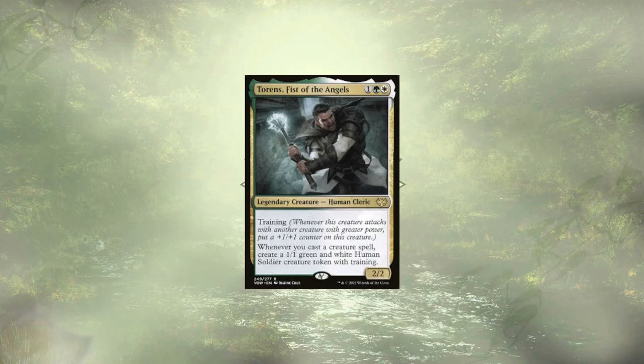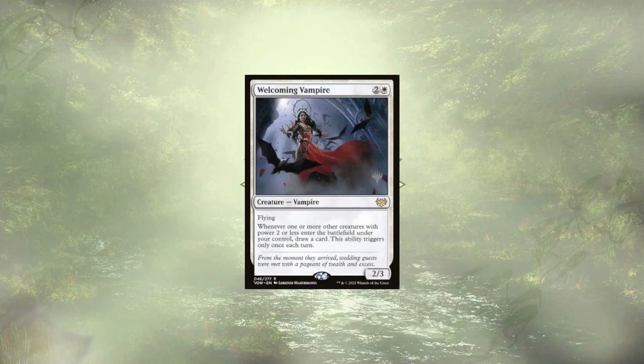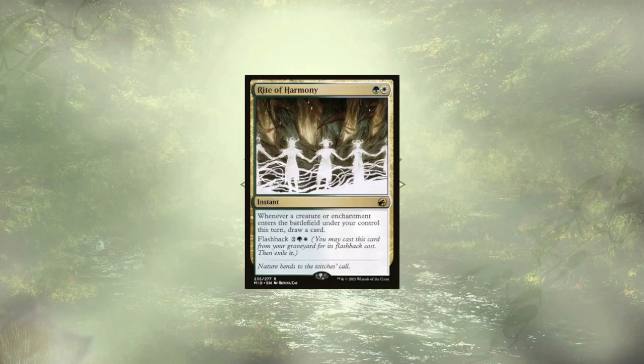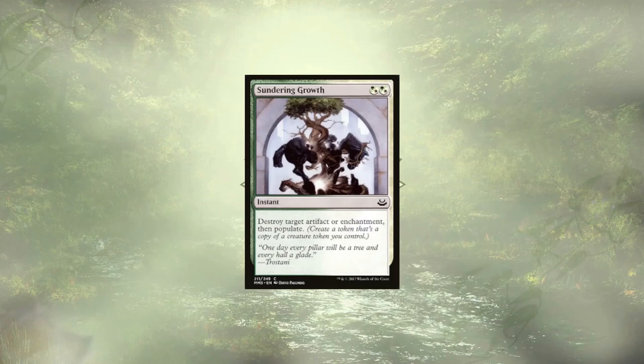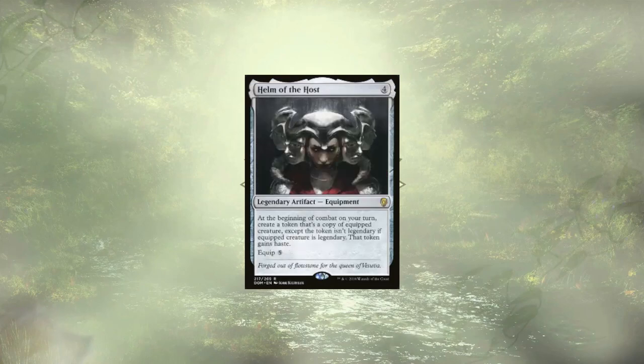Torrin's Fist of the Angels grants us 1/1 soldiers for casting all of our creature spells, and the fact that those tokens happen to have training is just icing on the cake. Trostani, Selesnya's Voice, keeps our life high and allows us to populate. Welcoming Vampire grants us card draw on token ETBs — limited to once per turn, but those turns don't have to be ours. March of the Multitudes creates an absurd number of 1/1 white soldiers with lifelink. Rite of Harmony lets us draw a ton of cards as our board explodes with creatures. Second Harvest doubles up those tokens. Sundering Growth grants a copy of one of our tokens while destroying an artifact or enchantment. Halo Fountain grants 1/1 citizen tokens, draws us cards, and once we have enough creatures on the field, offers an alternate win condition. Helm of the Host creates powerful token copies of our stronger creatures, letting their effects stack to devastating results.